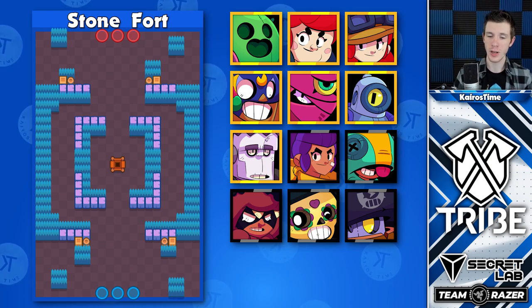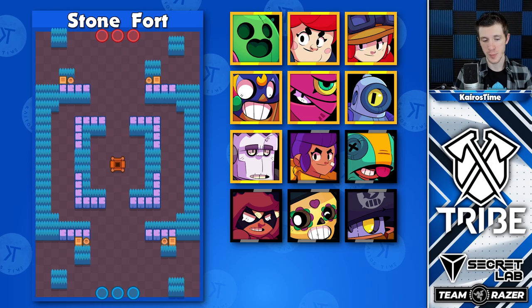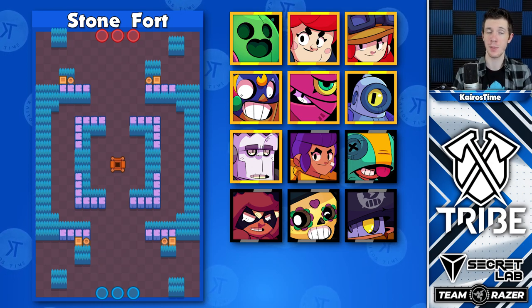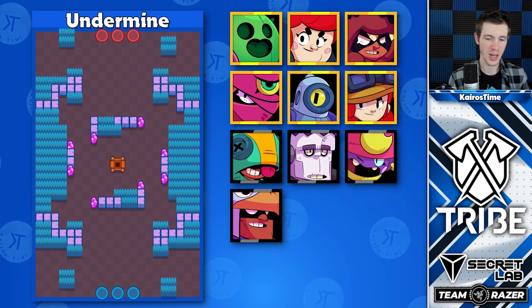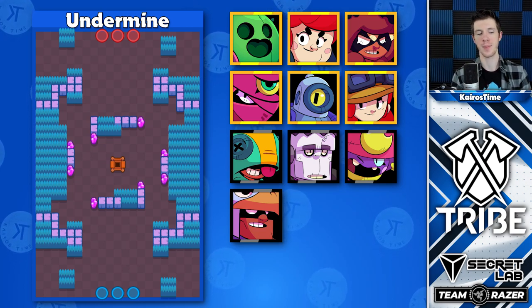The shape and size of the grass on Stonefort allows El Primo, Frank, and Terra to be great options to surprise the enemy team with. And Undermine is actually not very different than most Gem Grab maps, where Spike, Pam, and Nita are excellent options.